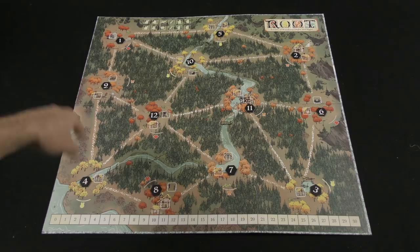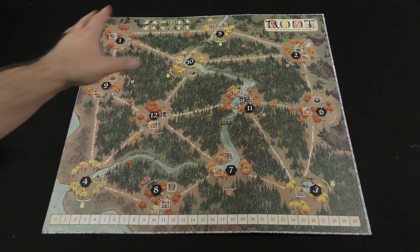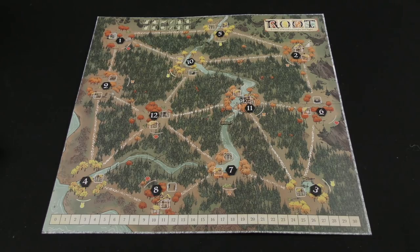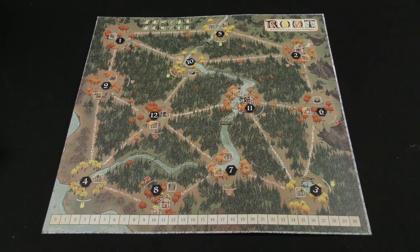First, as you'll see on this board, I've got a number of clearing markers. These are priority markers and depending on the type of map they're going to have a setup for. This is the setup for the standard fall map. What these priority markers are really going to do is help you determine where a particular automated faction is going to either be moving or going to be battling. These priority markers are going to help you do that because you're going to be getting certain instructions that tell you to focus on a particular clearing.